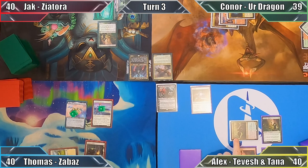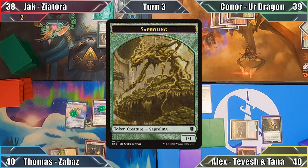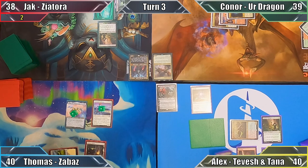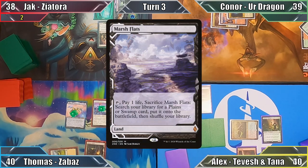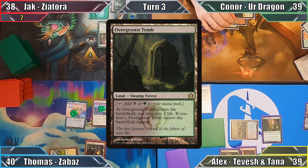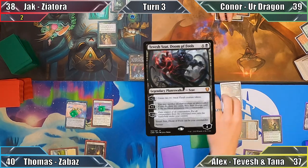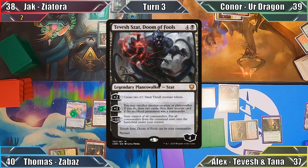Jack declares no blocks, taking two damage, and I create two 1/1 Saproling tokens thanks to Tana's ability. In my second main phase, I play Marsh Flats and pay one life to sacrifice it. I search my library for Overgrown Tomb, paying two life to have it enter untapped, and cast my second commander, Tvash Shazat, Doom of Fools.